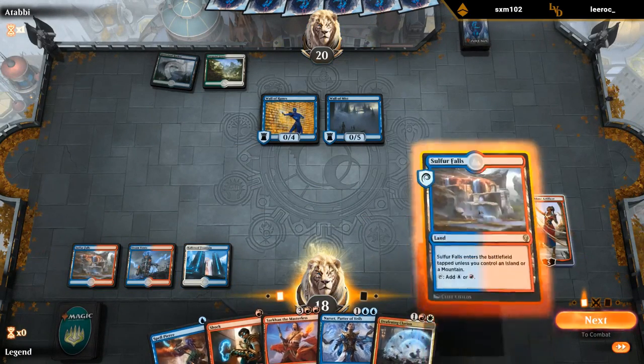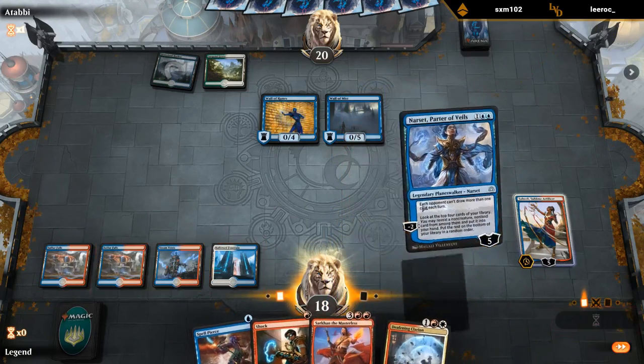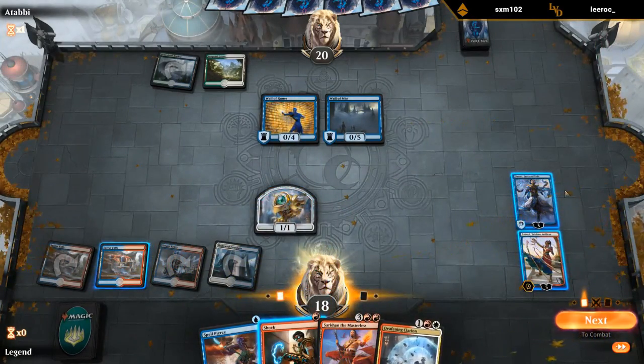Sulphur Falls was a good pickup, so now we get to keep up Spell Pierce while playing Narset. At some point we can maybe use Clarion and Shock to clear a 5-toughness creature.